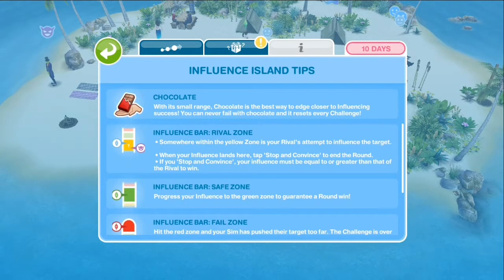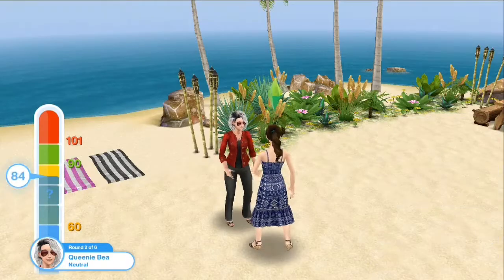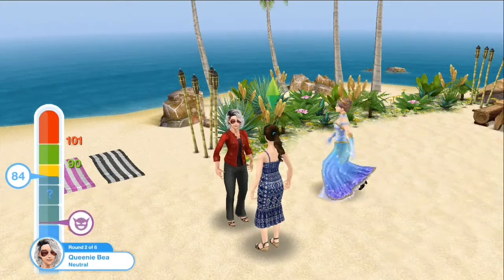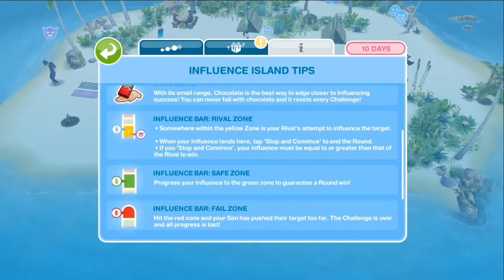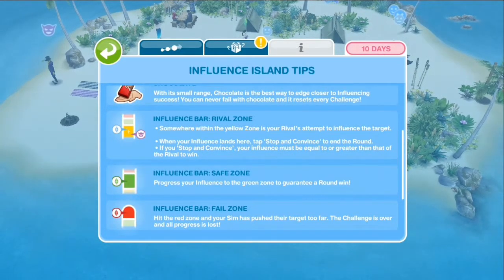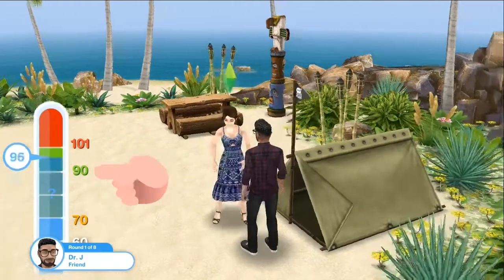Influence bar — rival zone: somewhere within the yellow zone is your rival's attempt to influence the target. When your influence lands there, stop and convince to end the round. If you stop and convince, your influence must be equal to or greater than that of the rival to win. Influence bar — safe zone: progress your influence to the green zone to guarantee a round win.